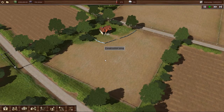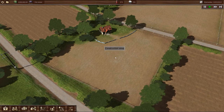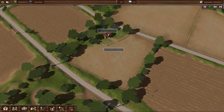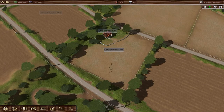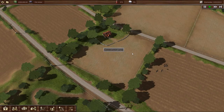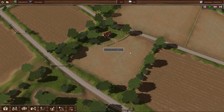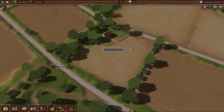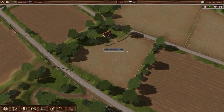This is the start of a brand new free play. You start on the same map as you did with the campaign. Here's your small farmhouse and the little bit of extra goodies you can pile up around the yard. They give you a single construction area to start. Your only real options when you start the free play are an easy, medium, and hard setting, based on whether you want to start with $300,000, $500,000, or a million dollars. As usual, I started in the middle, so we have half a million bucks to spend.